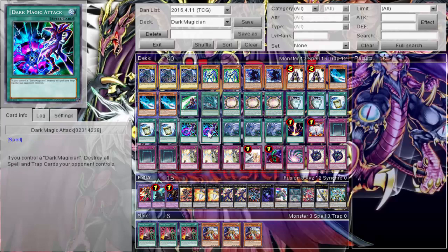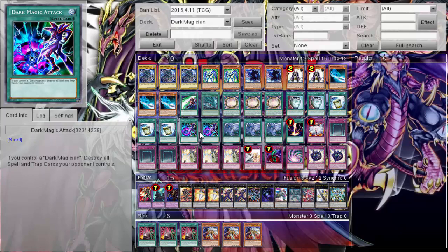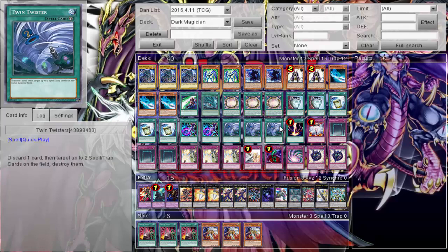Two Dark Magic Attack — gets kind of cloggy at three. You don't need it, especially when running Triple Twin Twister, which I feel is a more reliable card because at least I don't have to have Dark Magician on the field. But Dark Magic Attack is super powerful — if you have a Dark Magician on the field, hit them with a spell and trap destruction. Triple Twin Twister because pretty much all the decks that were on Daily Duels ran Triple Twin Twister during the time they were there.